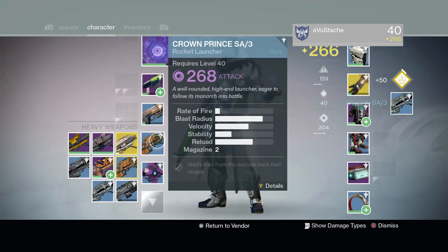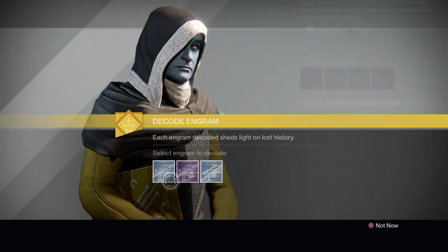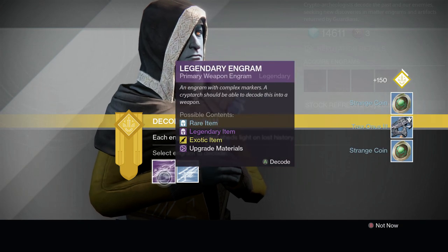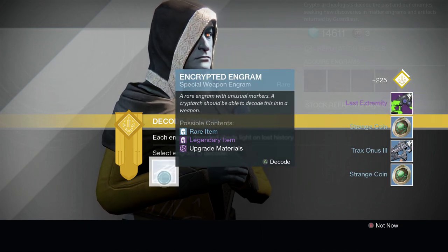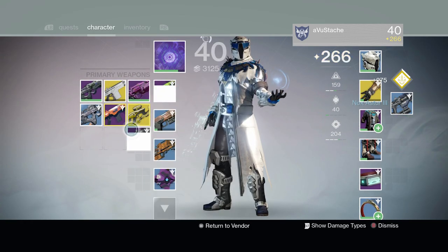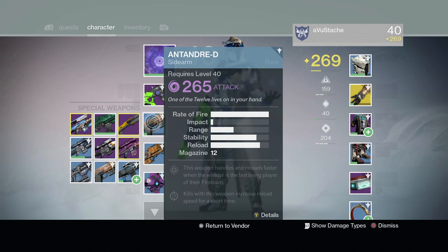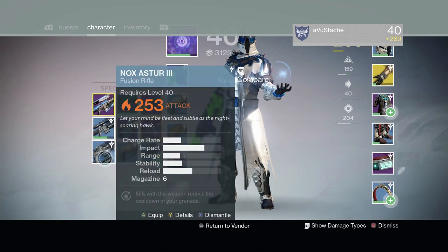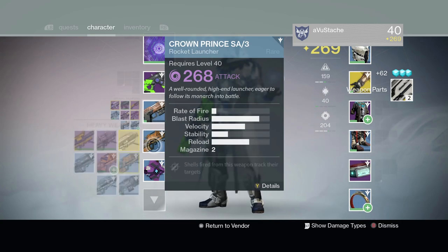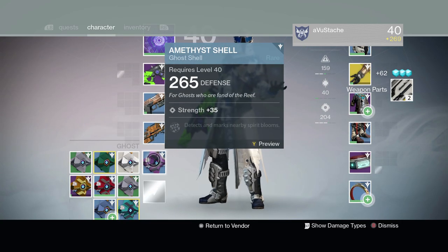You can also get some strange coins from the Nightfall — up to 12 strange coins — but honestly, when doing the Nightfall, would you rather have strange coins or an exotic item? Personally, I'd rather have an exotic item. You can also get a few strange coins from playing the Crucible and doing the Vanguard strikes, but the chances of that are very slim.